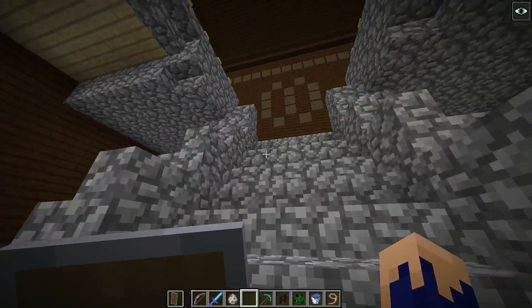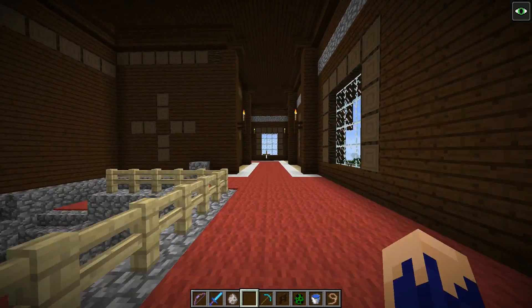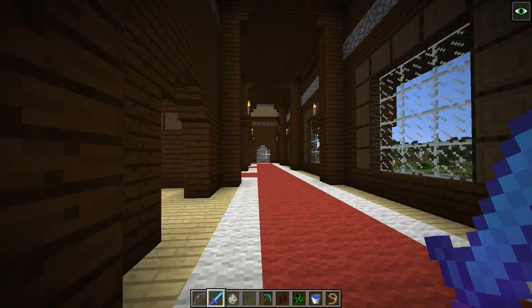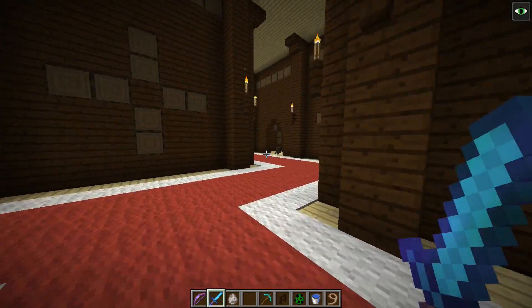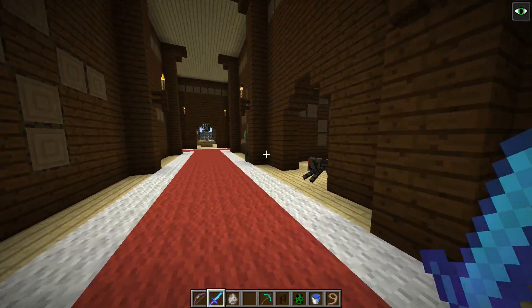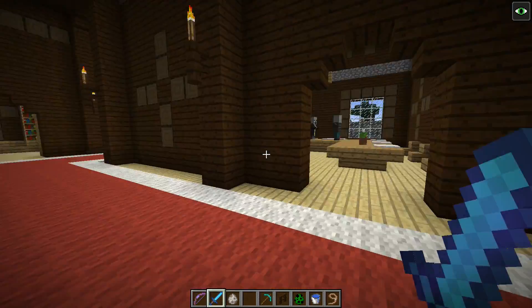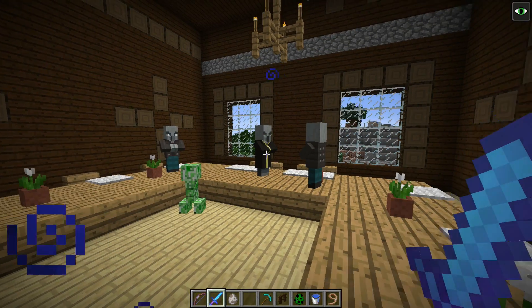The top floor has the evokers, which are kind of like a mini-boss. They can spawn things called vexes and fangs that will chase you around like ghosts. They can no-clip and go through walls. They will deal three hearts of damage no matter if you have armor or not, I'm pretty sure. That's actually a vex right there. Usually they're on the top floor.